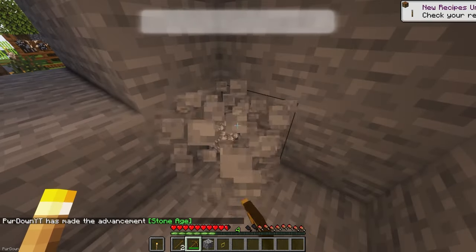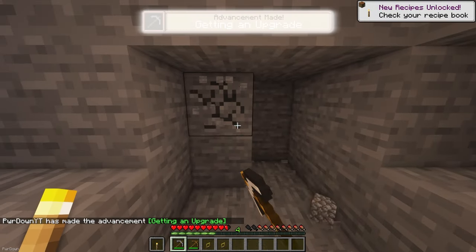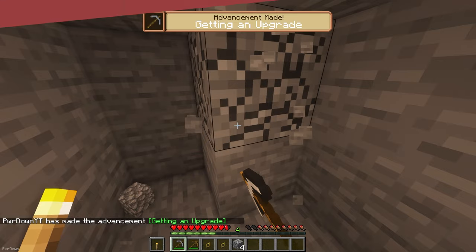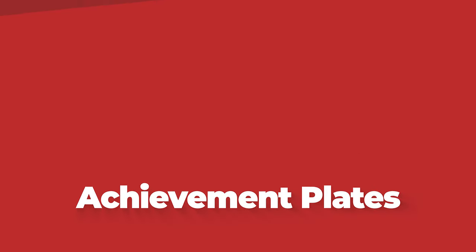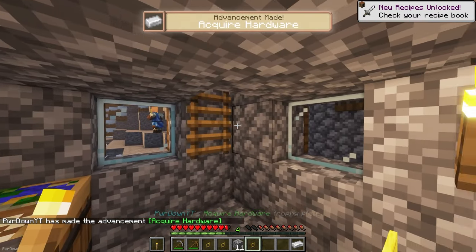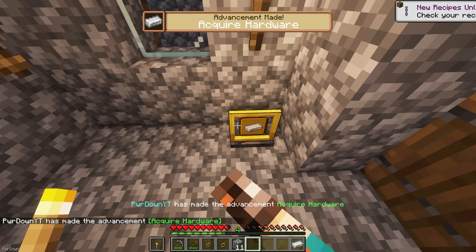The Advancement Plaque Mod changes the popup that appears when you complete an Advancement. Now they'll look like glowing plaques and will play a nice sound, which really makes you feel like you've achieved something great. There's also Achievement Plates. When you unlock an Advancement, you'll receive a trophy-like item which can be placed down in your world as a way to show off your most rare achievements.